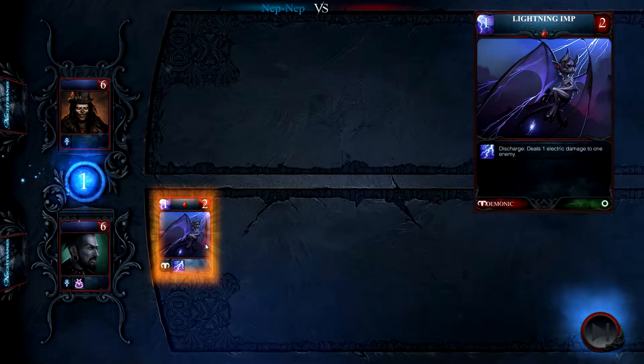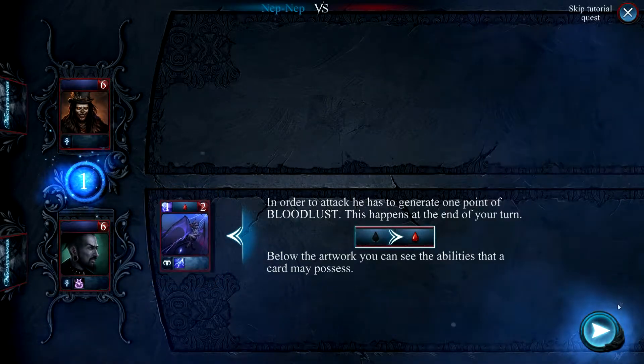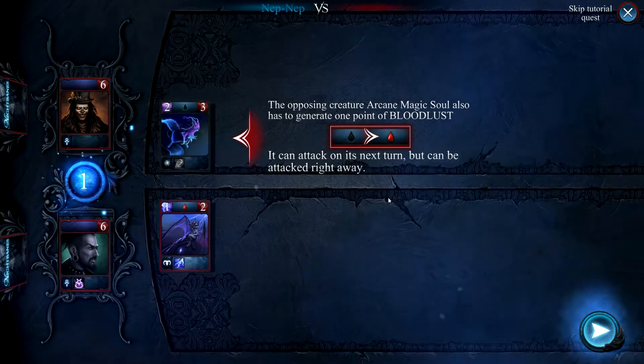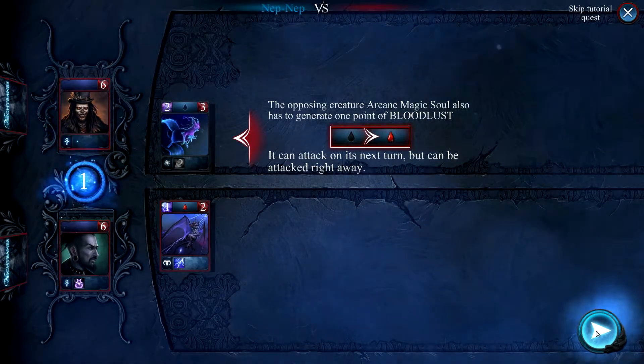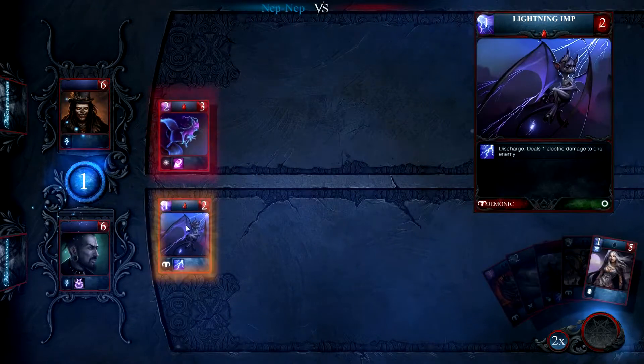Below the artwork, you see his abilities the card may possess. Arcane Magic Soul also has to generate one point, so he has to wait till the end of his turn before it can attack. Fair enough.